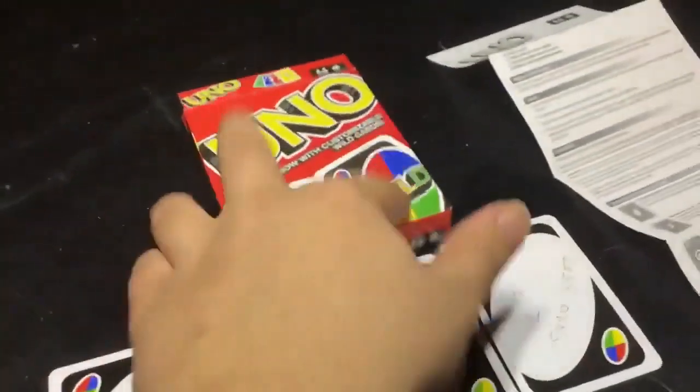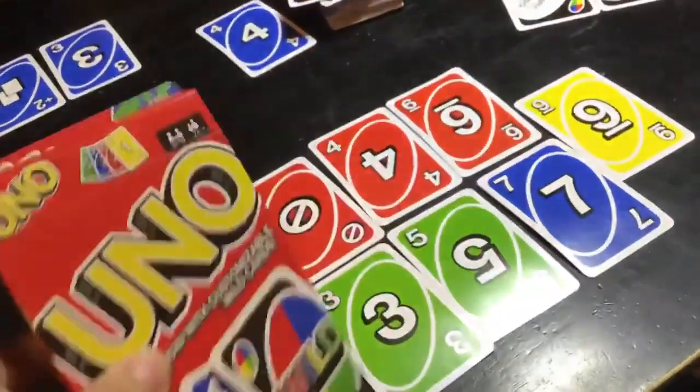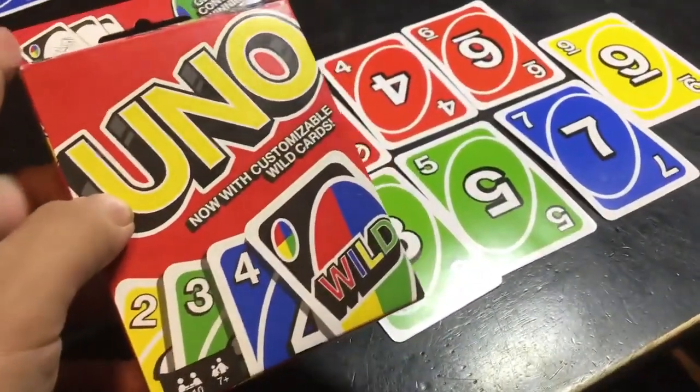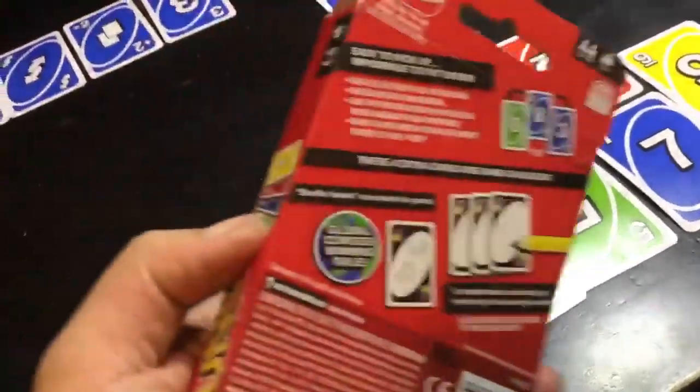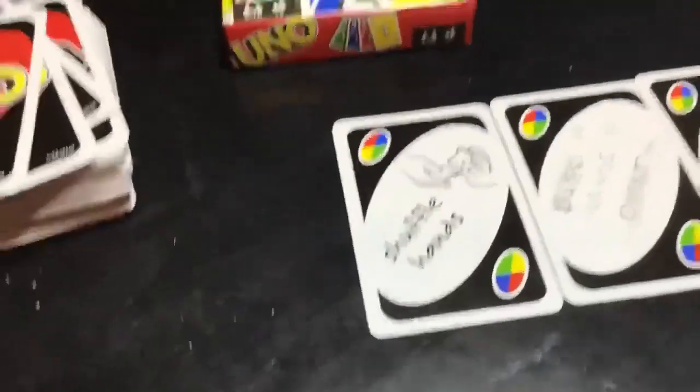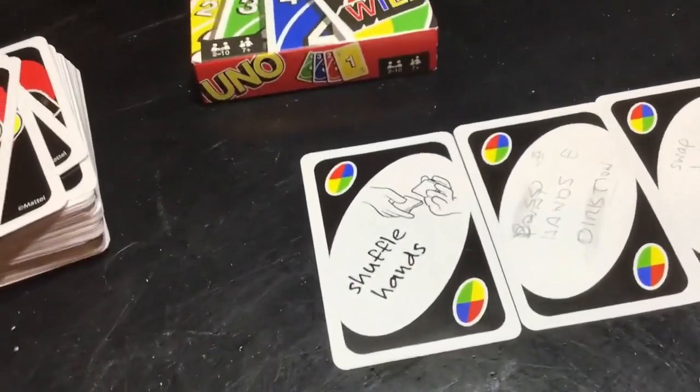So those are wild. This version of Uno has a special, global, inside customizable cards. The one already in the game is shuffle hands, which means all the cards go in the pile, then you dish them out evenly. And then that one's like pass hands to the direction to the right.